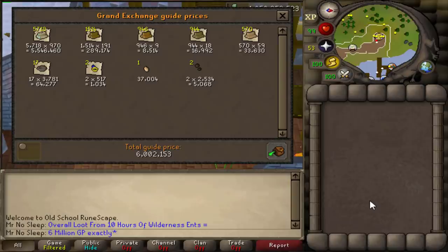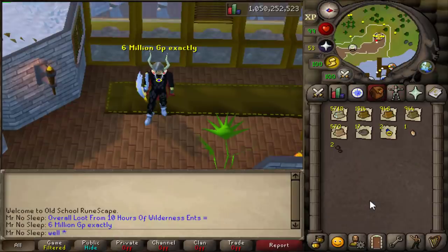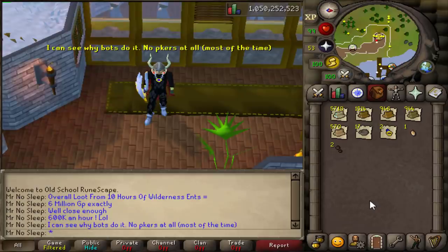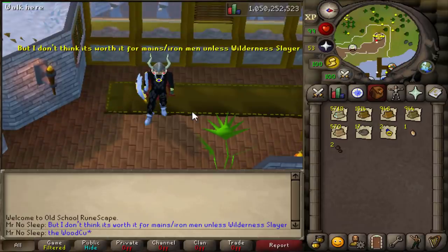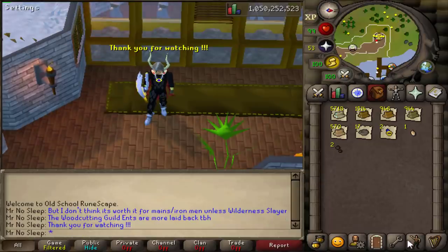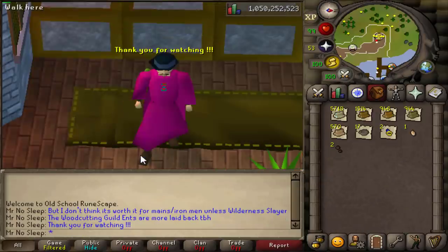Overall loot from 10 hours of wilderness ents: 6 mil GP exactly. Our 700k an hour dropped to 600k an hour on average. I can see why bots do it — virtually no PKers killing them and probably no one reporting them. I wouldn't really see a reason for a main to do this; maybe check out the Woodcutting Guild ents instead. But that's it for now — thanks for watching, until next time, Mr. No Sleep out.